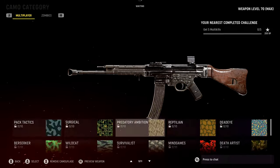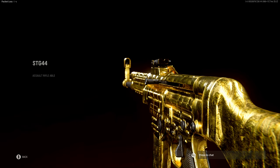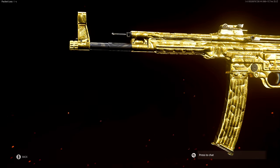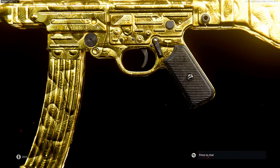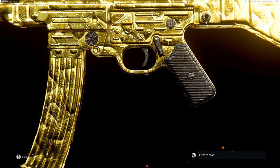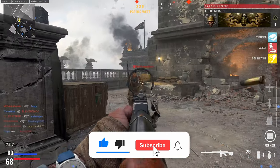Call of Duty Vanguard's camo progression system is something else. I got my STG to the max level of 70 so that I can share with you all of the weapon camouflage in multiplayer and in zombies, as well as the different kinds of challenges you'll have to unlock and grind through in this game.